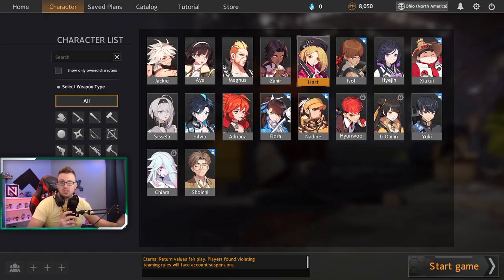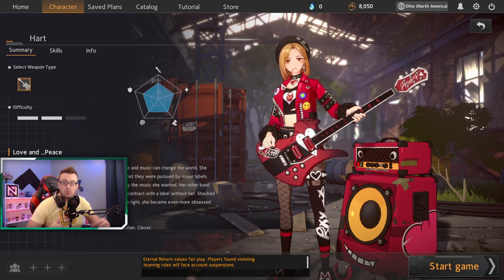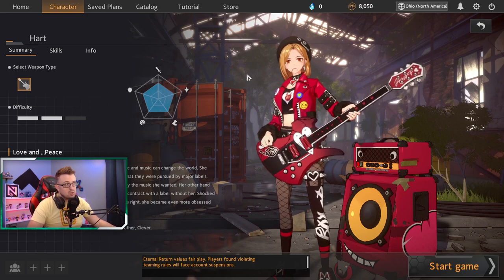Hey everybody, just wanted to make a quick video on the character we've been running on stream pretty often, and that is Heart. Before I get started, if you don't know what Eternal Return is, I'm going to link a video about it in the description. There will also be a starter's guide there, so if you are unfamiliar with the game, that's probably the best place to start. But today we're going to go over Heart.